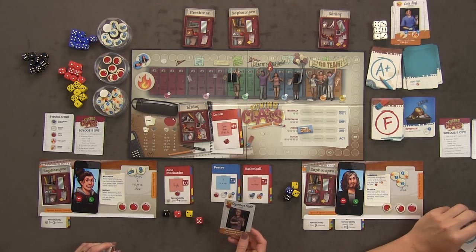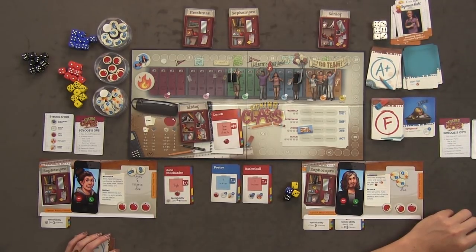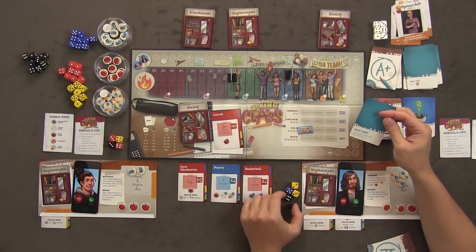I'll use Seymour Butts to immediately retake a class instead of failing. I took it again but it was no better. I'll try poetry — failed again. I drew 'it wasn't silent but it was deadly' and I lose one popularity. I'll play Band Camp to exchange a die for a blue die. I'm going to do poetry — I need three in a row.